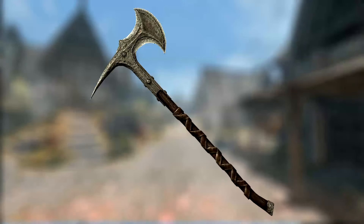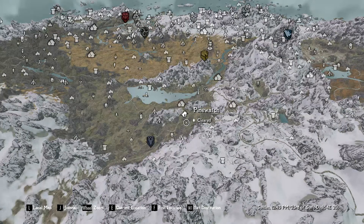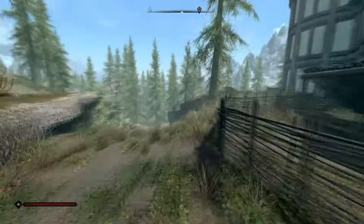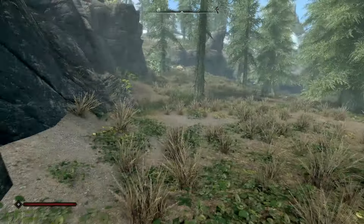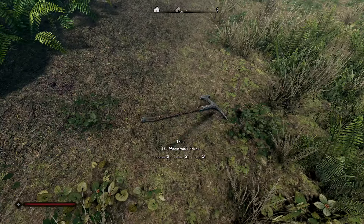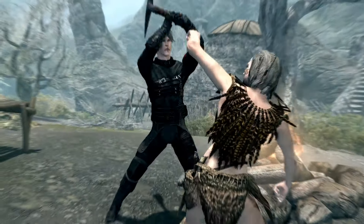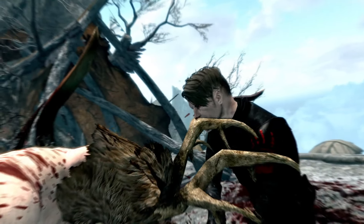Next up is the Woodman's Friend. This weapon is a unique Iron Battle Axe and can be found in an unmarked location north of Pine Watch. Start at that location and head north until you come to some logs cut and left on the floor. From there, turn around, keep to the left and head towards the first standing tree. On the floor, hidden in the grass near the base of the tree, will be the weapon. It has a damage increase from 16 to 17, but at the cost of swinging slower than a standard Iron Battle Axe.